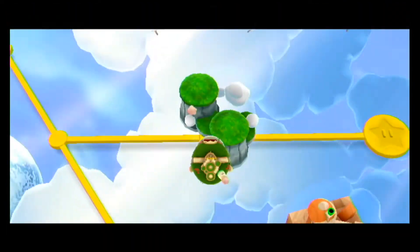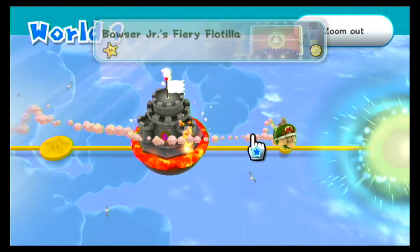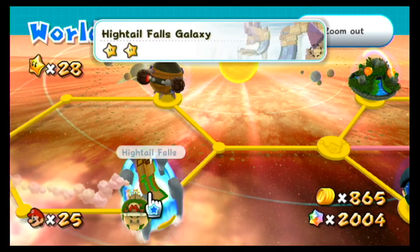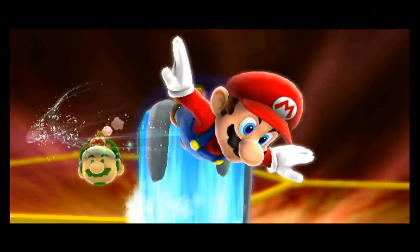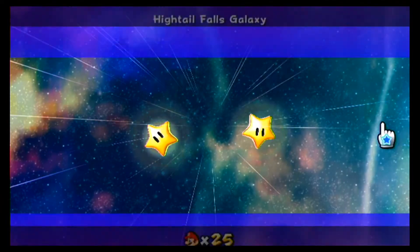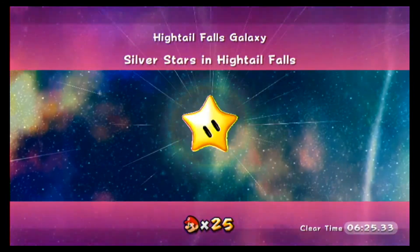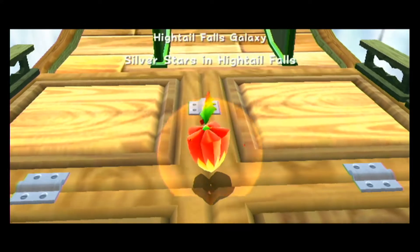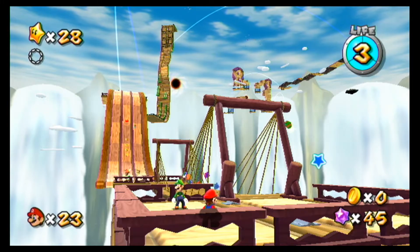Alright, let's go back. So that ends up finishing that galaxy when you do all that. Let's go back to World 2. I had to get a hidden star here, and I'll show you next how I did that. It's this one. I hope everyone's doing okay today, by the way. Okay, so here we go.